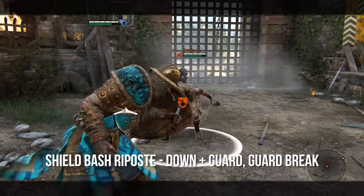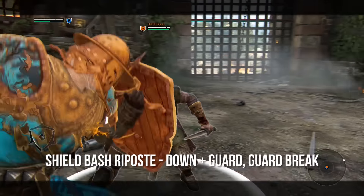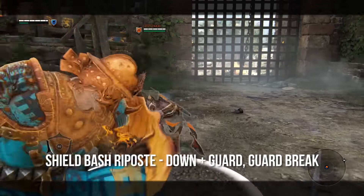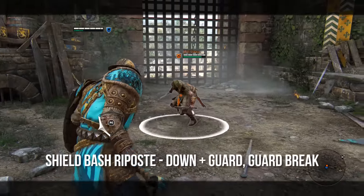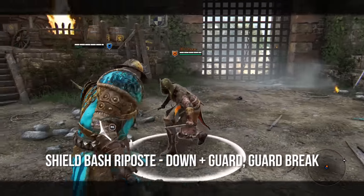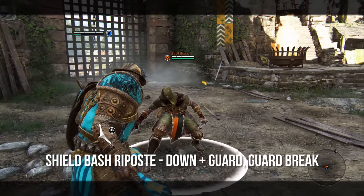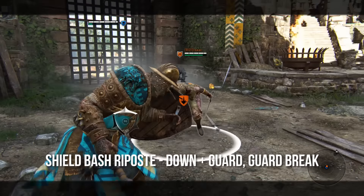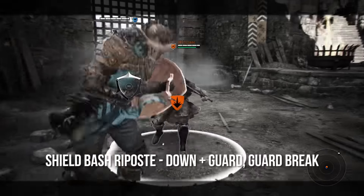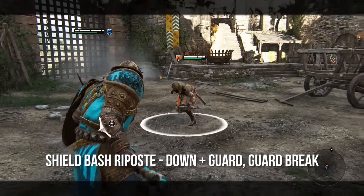The final move in this set is shield bash riposte, which is down on guard and guard break. This is very awkward to pull off with a controller no matter what platform you're on — you have to almost play claw or do some weird variation in order to press these buttons at the same time. Because of that, I find this really awkward and I really don't use it, because you have plenty of other opportunities to get an unblockable shield bash. We have three other ways to do that.